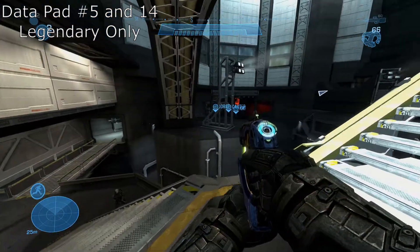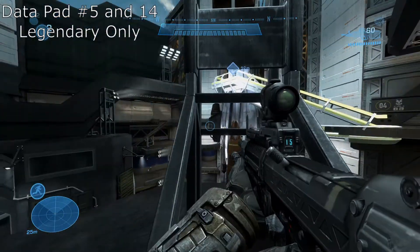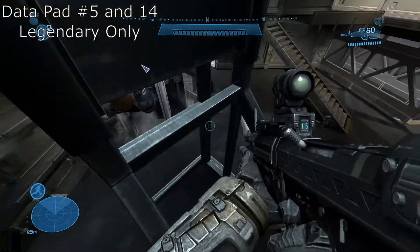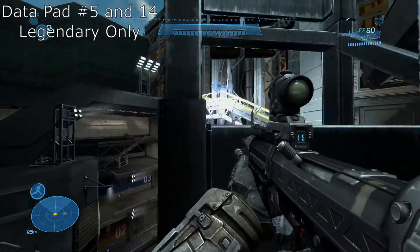Now instead of going there and triggering the cutscene, just jump onto here. And there's this gray thing — just jump up it. Go up here, jump up it. It's kind of hard. Crouch jump as well. And then you're going to sprint jump to the other one.